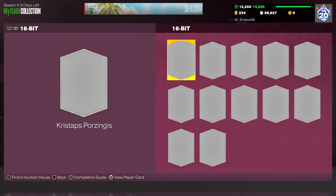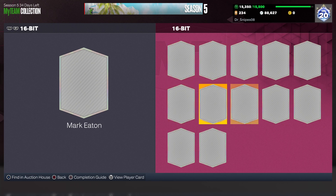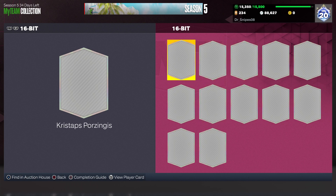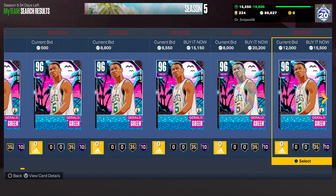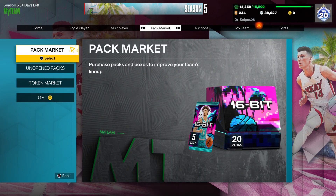We're going to pick up a couple players. We're looking at Marty - we're going to pick him up for a backup center. We're also going to be looking at Gerald Green. So let's go ahead and get into the video. If you're new to the channel, hit the like button and hit the sub button. We do have some packs to open.